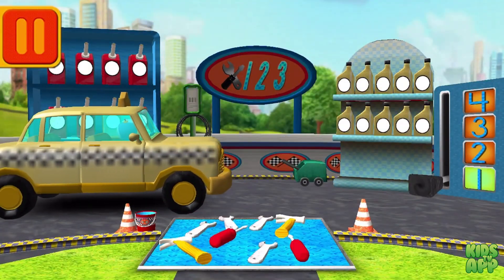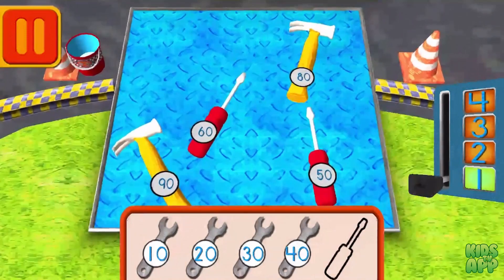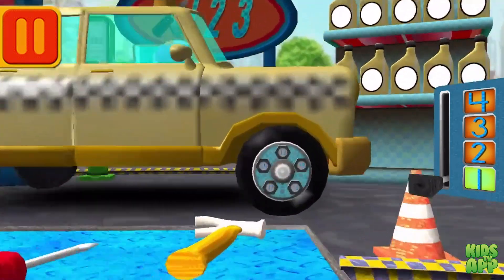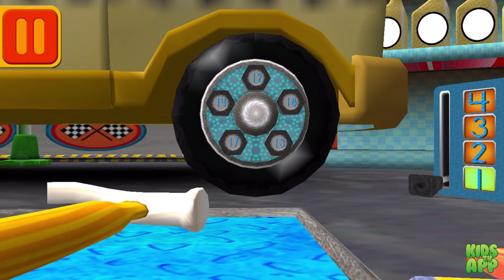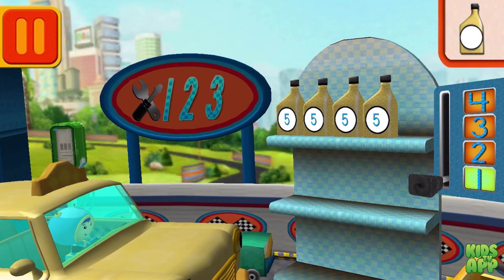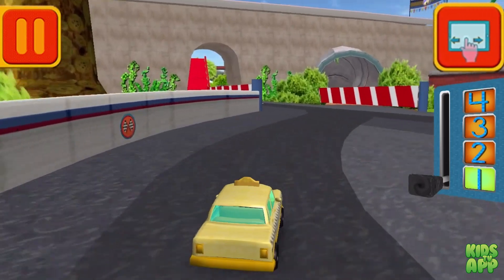Help Bot sort his tools by tens. Drag the tools into the correct order from smallest to largest number. Good. Next. We need a big lug nut. Tap on the lug nut that has the largest number. Good. Next. Each can has five units of oil. Let's count them by fives. Five. Ten. Fifteen. Twenty. Umi-Rific! Great. All right. Back to the track.